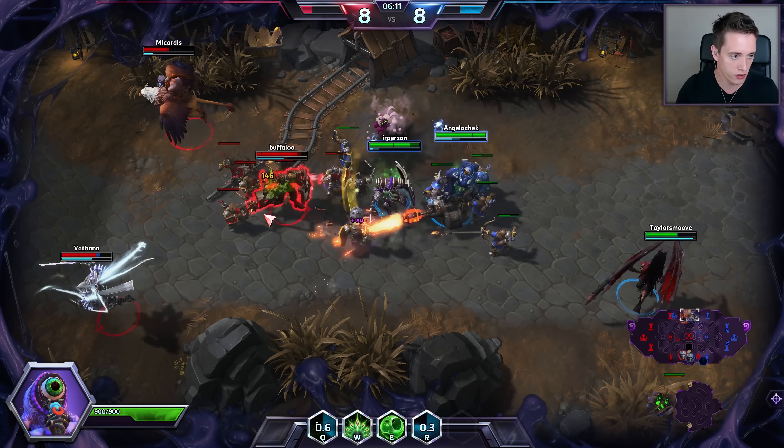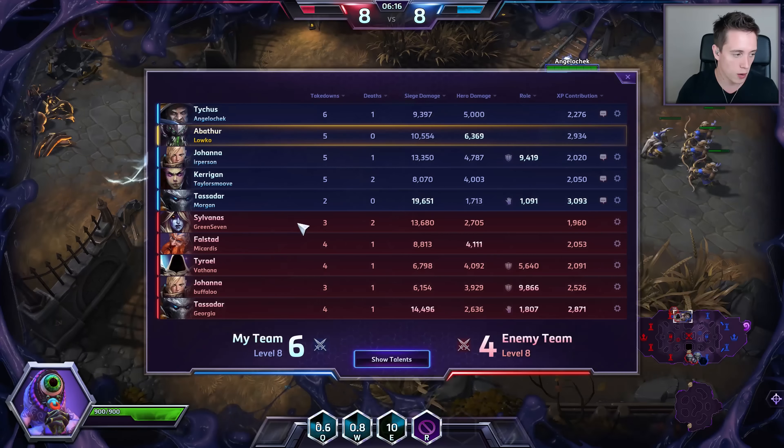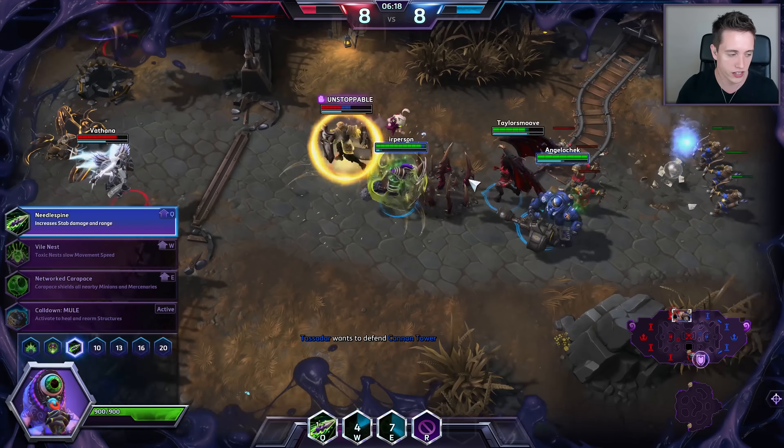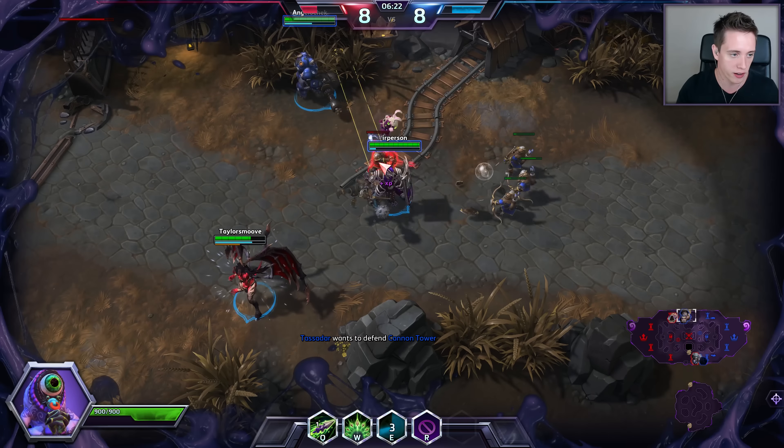I'll just go on Johanna once more — Johanna is always in the thick of things. I did go, by the way, for the other talent — Needle Spine. Basically it increases the damage of my Q ability whenever I am in Symbiote mode.